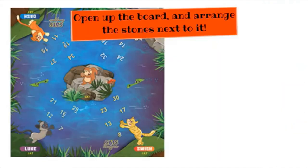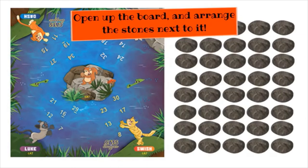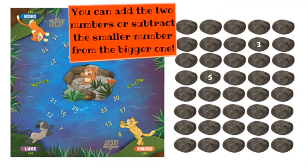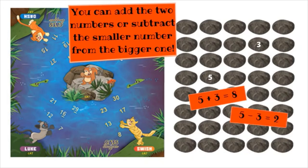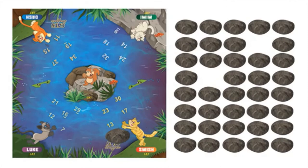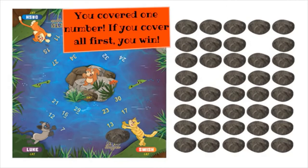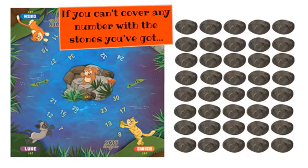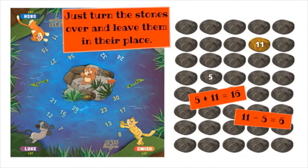Open up the board and arrange the stones next to it. On your turn, turn over two stones! You can add the two numbers or subtract the smaller number from the bigger one. If you have the answer on your path to Snapper, cover it with the stones! If you cover all first, you win! If you can't cover any number with the stones you've got, just turn the stones over and leave them in their place.